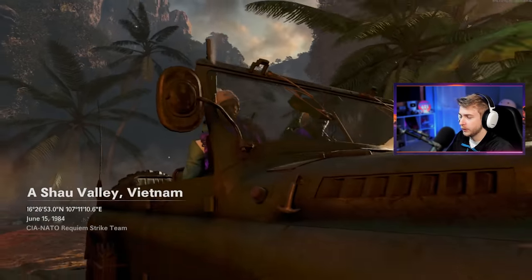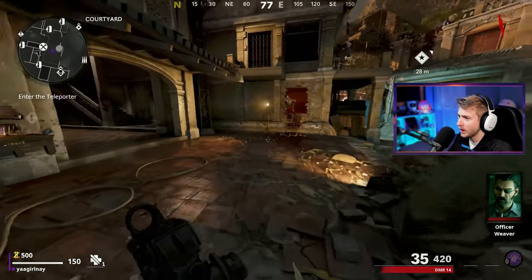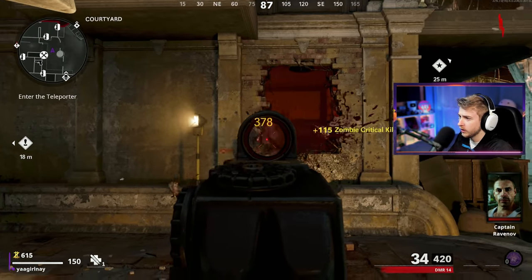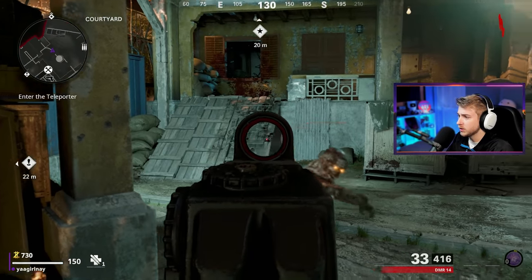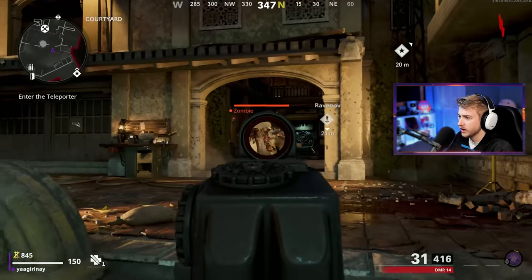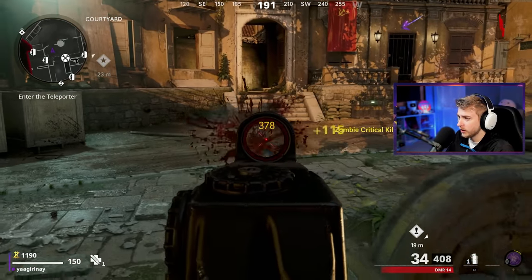Alright, here we go, driving on in with the Twin, got the new drip on. It's been quite a bit since I've used the DMR — I think we've used this against Orta before and I don't remember how it did. We got this thing leveled up earlier on stream and it seemed to be doing quite a bit of damage to some of the Outbreak bosses and certain events, so I'm thinking this might do well against Orta.